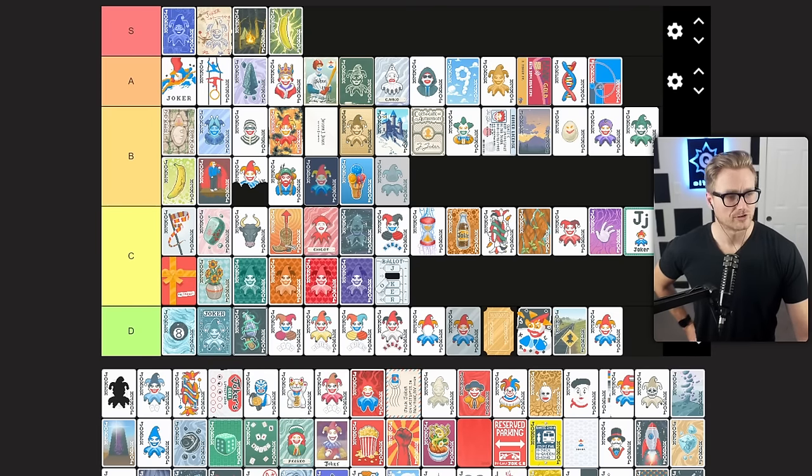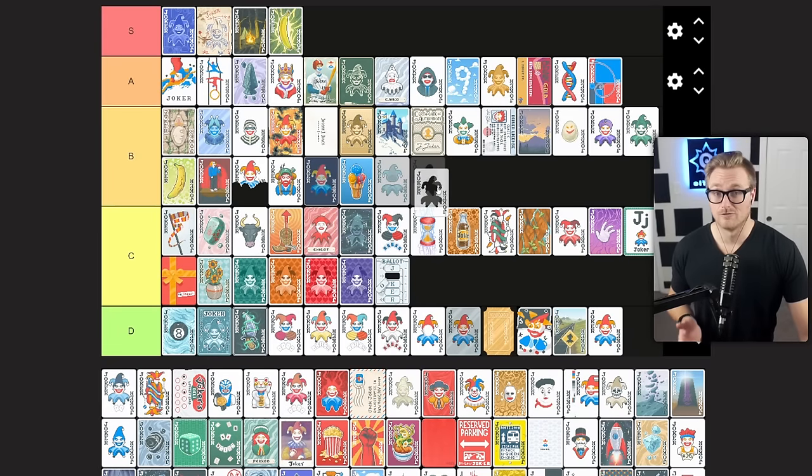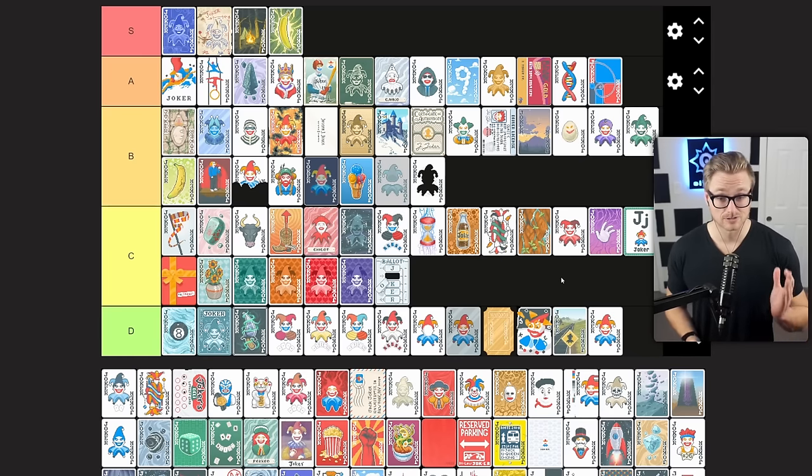Joker Stencil gives you times one mult for each empty joker slot. Playing down a joker is a pretty big hindrance, but if you just have one open joker slot this is already giving you times two mult, which is a pretty decent amount. You're not going to take it in every context, but if you're desperate for some multiplicative scaling options, this could be it — solid B tier option.